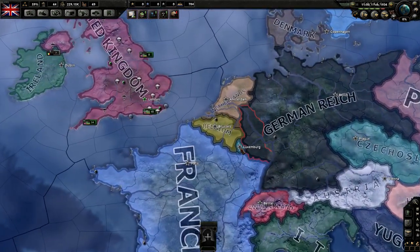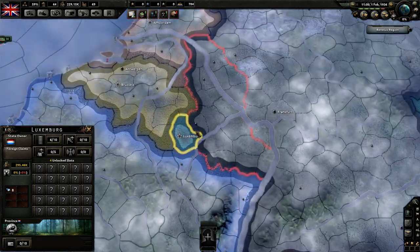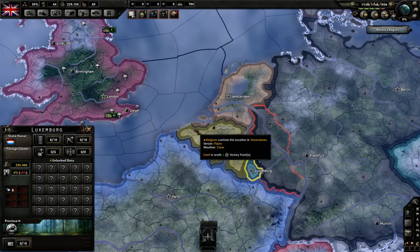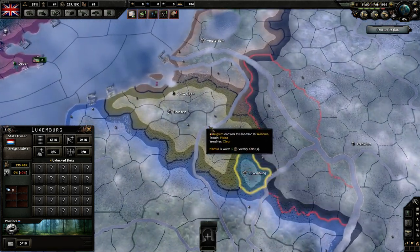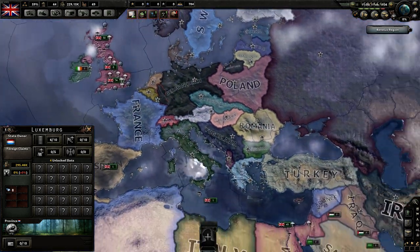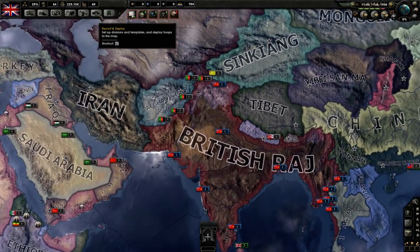They've also nerfed the way Luxembourg works. Luxembourg World Conquest is something everyone desires. What you can do now with Luxembourg is puppet Belgium and then make lots of divisions off Belgium without using your own manpower. That way you can have an absolutely huge army as little Luxembourg, and you have other options available to abuse the puppet system.